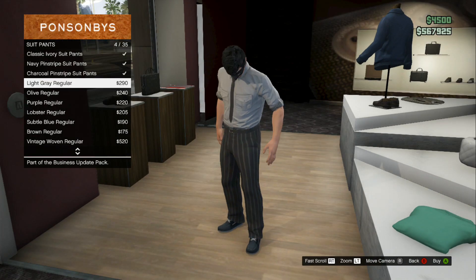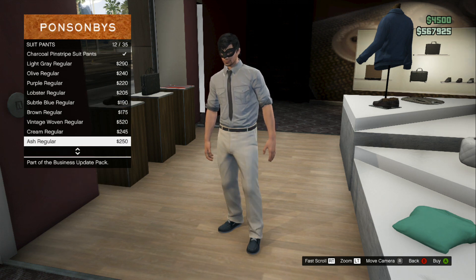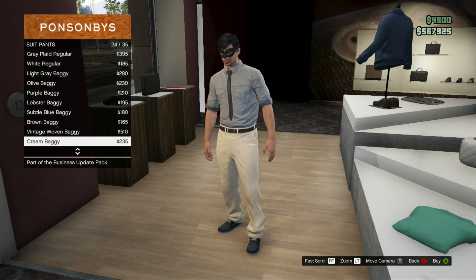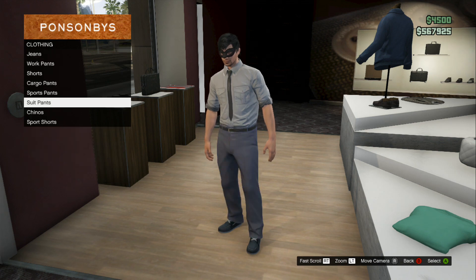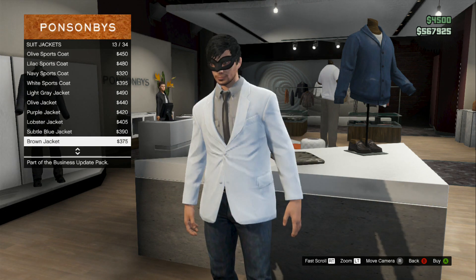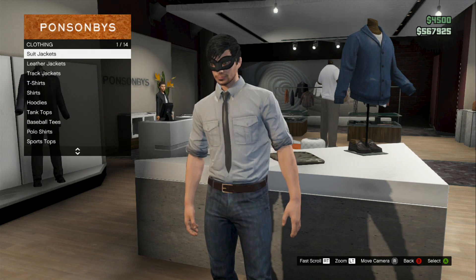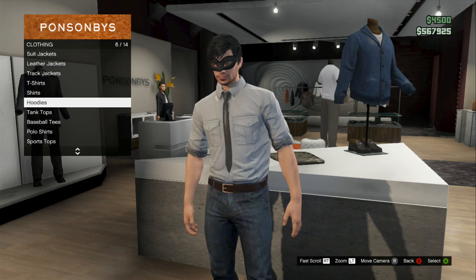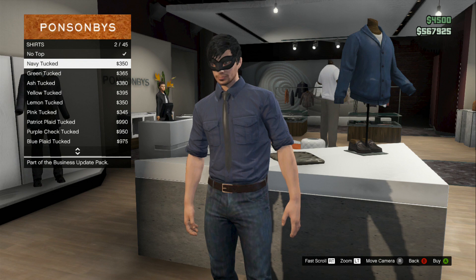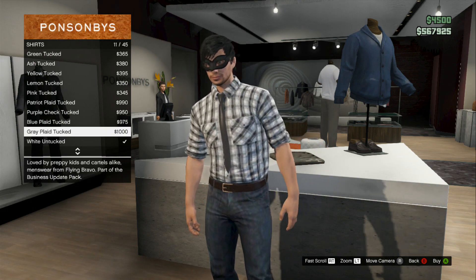Like something you'd see a businessman wear, obviously. We have these pants that would match with the brand new suits. I'm just scrolling down showing all the different colors. It's very classy — they only did classy type things, which is suitable for an update like this. They got new suit jackets, new shirts. I like the colors that they have, they're pretty sweet. There was a plaid one I liked — I was going to buy that one.